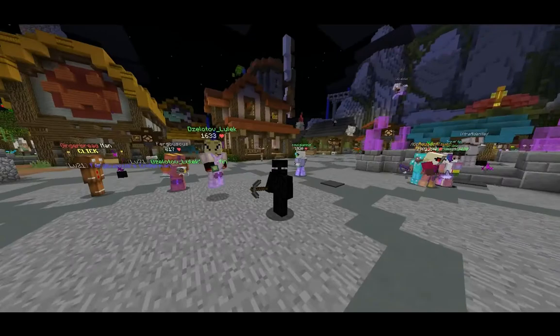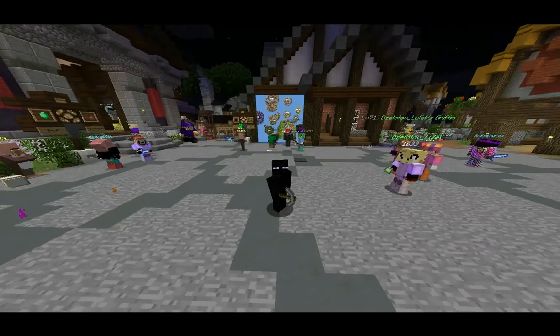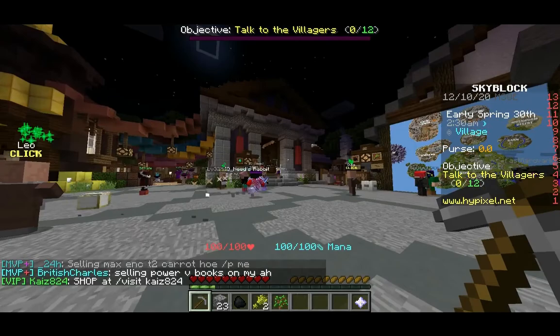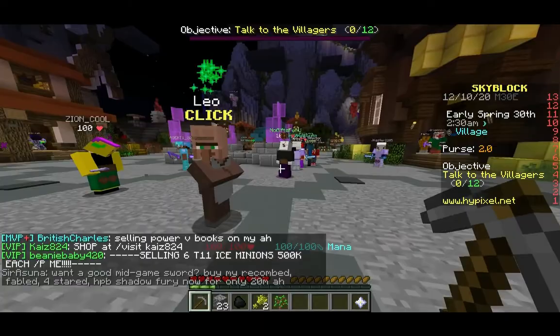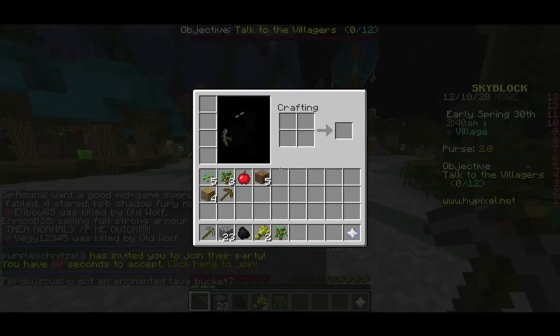Hello everyone, my name is Plasma Muffin, and welcome to Hypixel Skyblock Episode 2. In this episode, I'm going to be showing some of the starter strategies and things I recommend doing when you first start out in Skyblock. I'm going to be unlocking some skills, collections, and showing you around the basic island. For now, we're going to be staying on the main hub island. There's other islands we can unlock, but there's plenty to keep us occupied here. So let's get started.